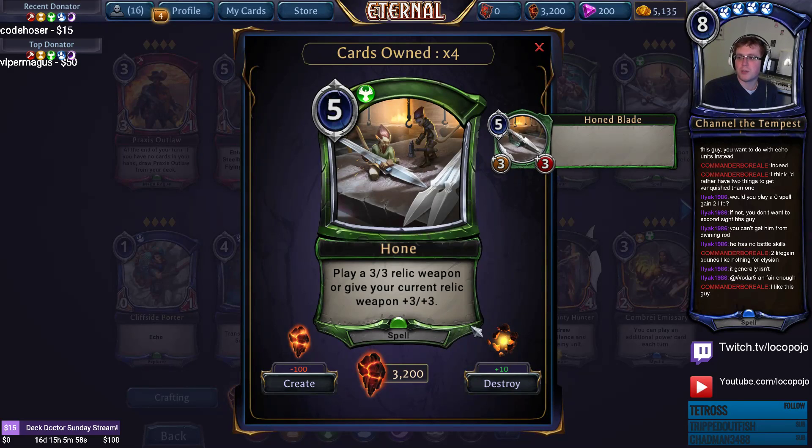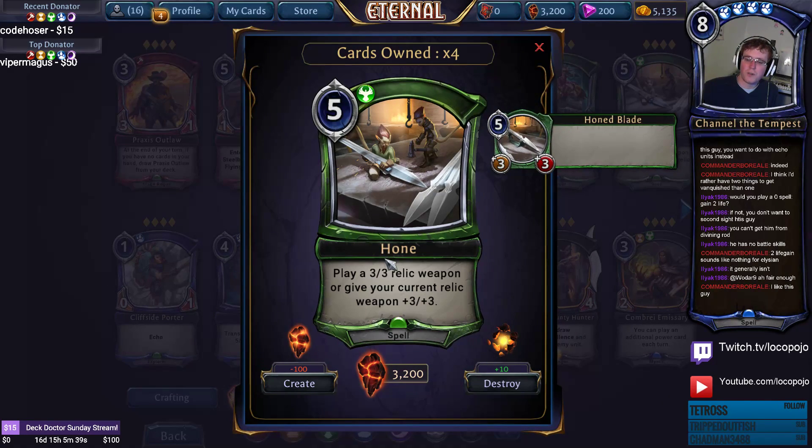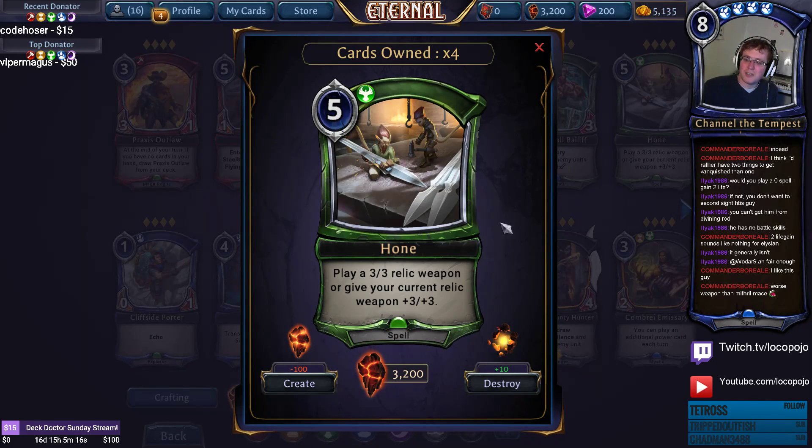Hone lets you play a 3/3 relic weapon or give your current relic weapon plus three plus three. It's flexible but not overly powerful — the 3/3 relic weapon is fairly inefficient, and you don't always get to use the buff mode. It's a decent armory deck card and is worth including there. Being a spell also matters for spell-synergy situations like Beavered Scout in later sets.